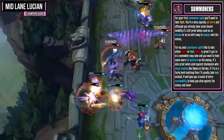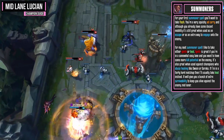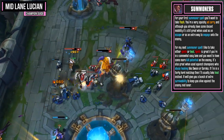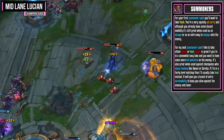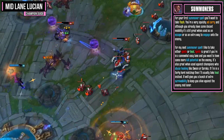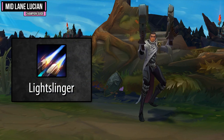For your second summoner spell, I like to take either Ignite or Heal. Ignite is a great option if you're in a somewhat easy lane and want more kill potential to get yourself snowballing. It's also great against champions who abuse healing like Swain or Soraka. If I'm in a very hard matchup I'll usually take Heal instead for extra survivability. Against something with a really strong stun like Twisted Fate or Annie, you may also want to consider Cleanse.